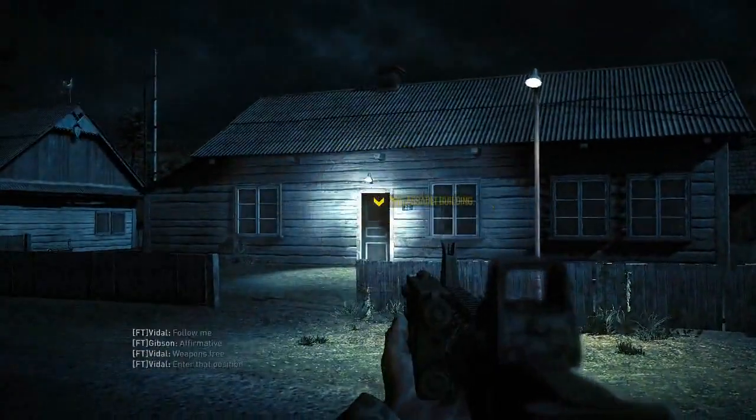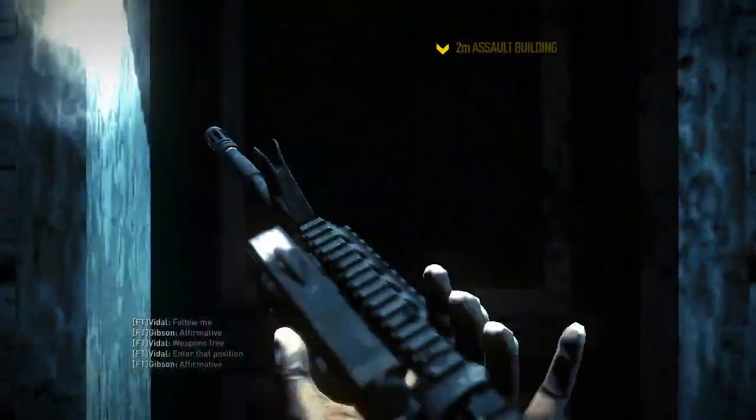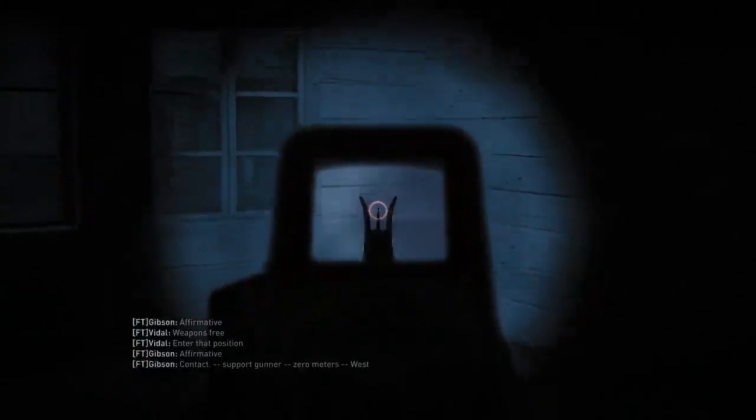One of the context-sensitive orders you can issue is assault building. This will allow you and your fireteam to force your way in through the door and clear all the rooms within that building.